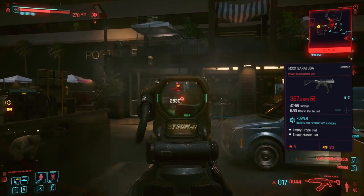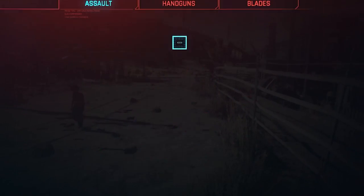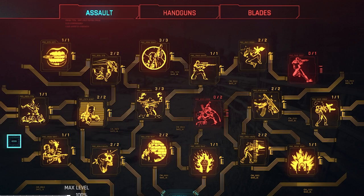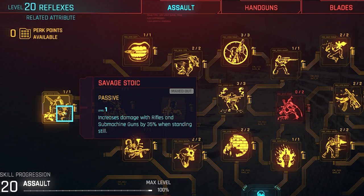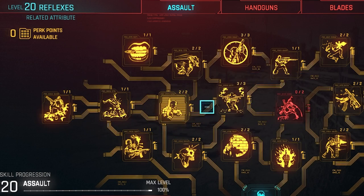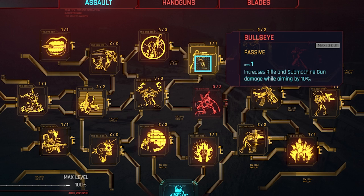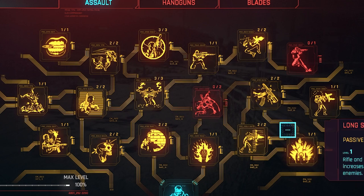If you look at my actual perks, I'm using Reflexes as my main build for my character. I've specced into basically everything here. One of the best perks on the left increases your damage with rifles and submachine guns by 35% when standing still, but there are also perks that increase damage while moving, hitting moving targets, or while aiming down. So generally this just increases your assault rifle damage.